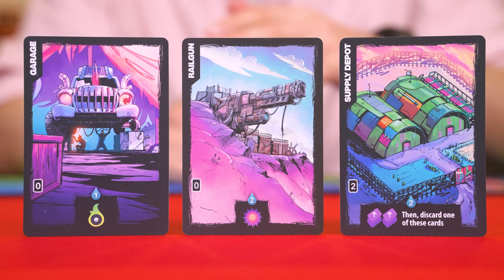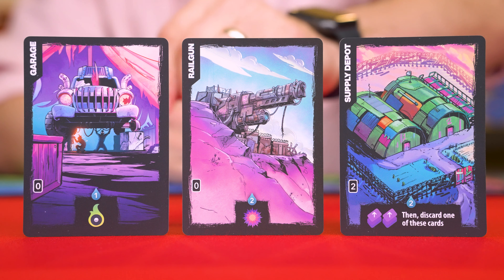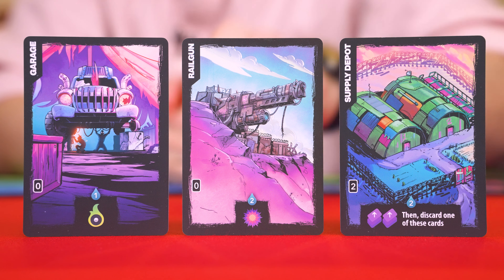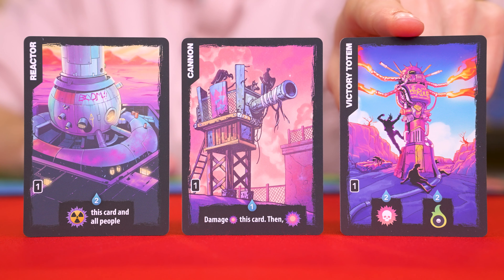For your very first game, instead of having new players pick their starting camps, they recommend you give one player the Garage, Railgun, and Supply Depot, while the other gets the Reactor, Cannon, and Victory Totem.